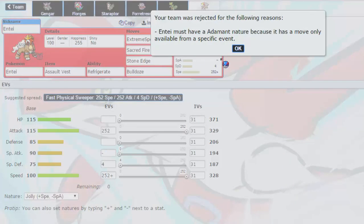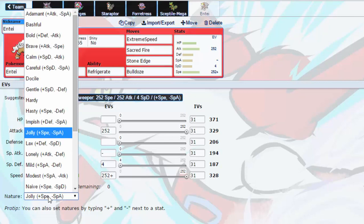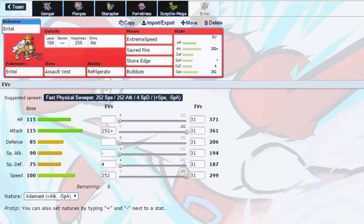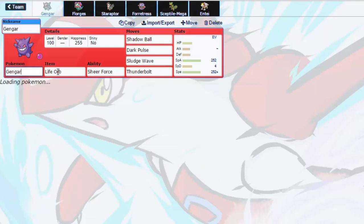Hey guys, it's me, Prey, aka ThatPokemonBoy, and today we're going to be going into AA — Almost Any Ability — basically you pick pretty much any Pokémon in OU and below and you can give them any ability you want.